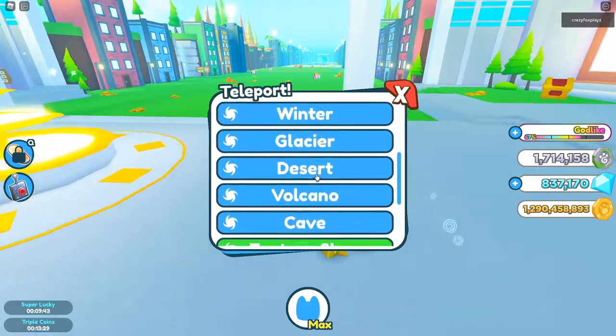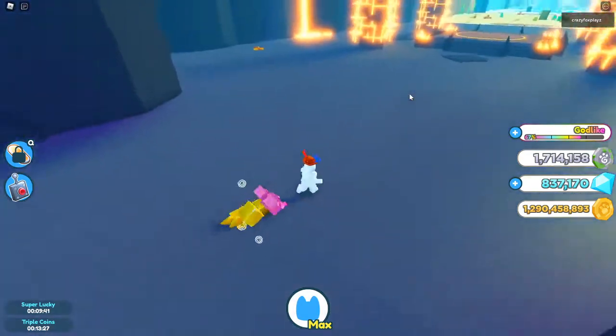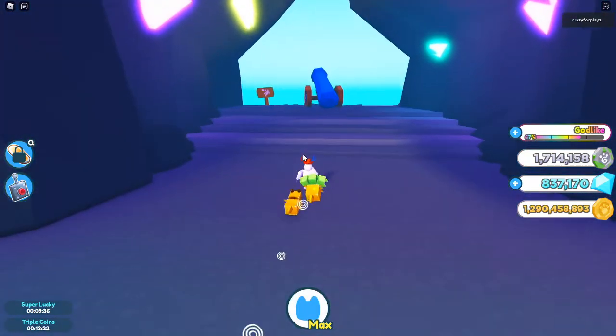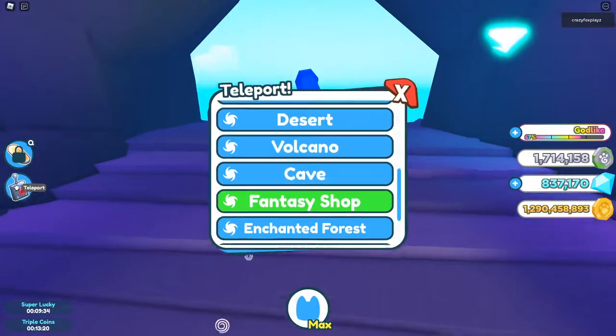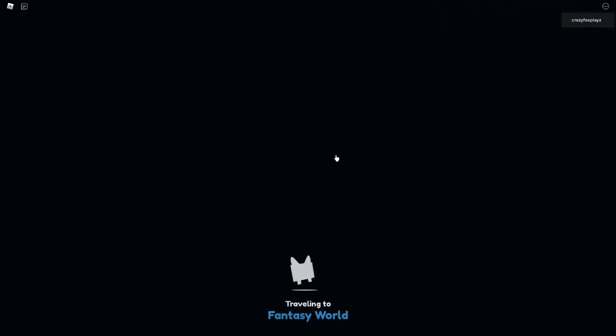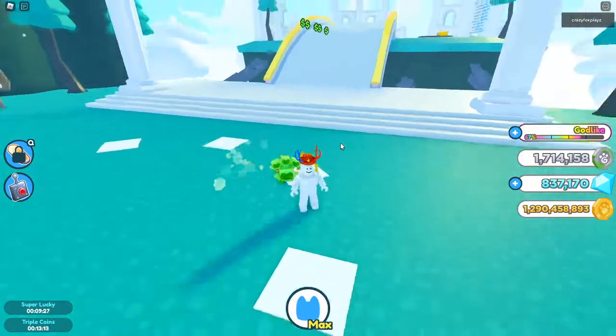To unlock the gate for the update you need to go to the last area, buy the gate for 250 million coins, and then there's a cannon here. You can teleport straight to it, press it, and the cannon fires and pew — through the cannon you go.